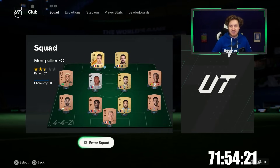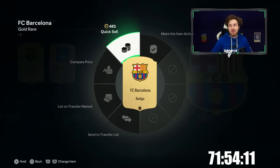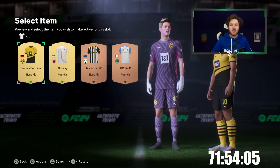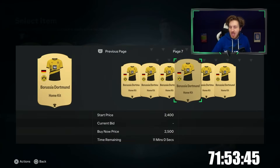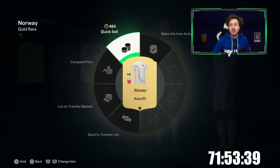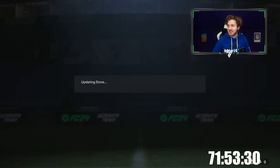Always check your club to get some easy coins. Go into stadium and switch around the badges and kits until you find any that are tradable. Barcelona is tradable, so straight away you quick sell that. Dortmund and Norway kits can also be sold. Already I've got 1.5k in the coin balance — nice start. I've never seen that badge in my life.